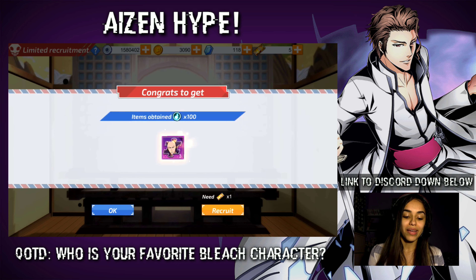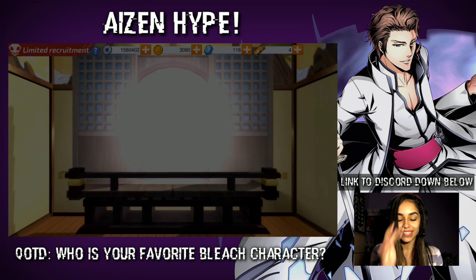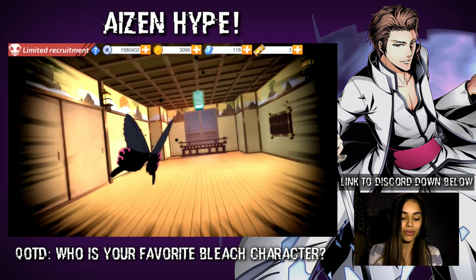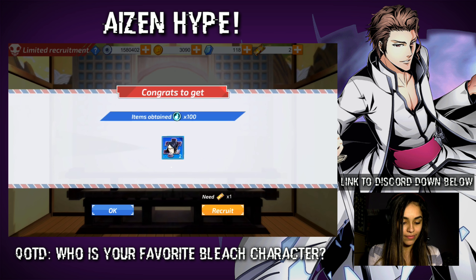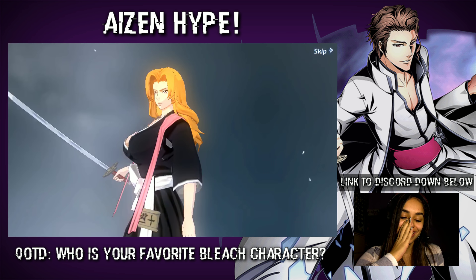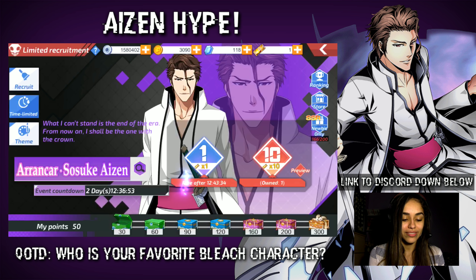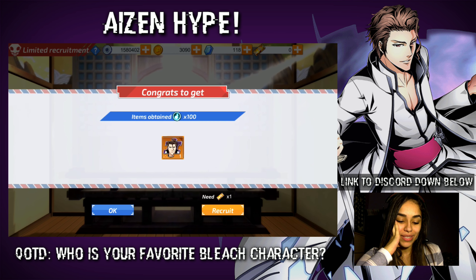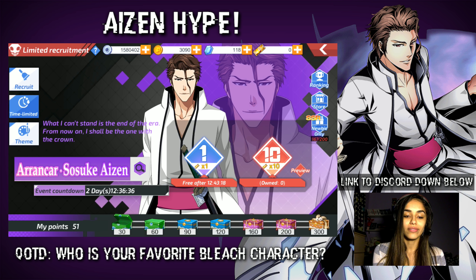I have two days to pull this Aizen, and I'm going on vacation soon and I won't be able to make a video while I'm on vacation, so if I could pull him in this video that'd be nice. Otherwise I would just have to pull him off camera, or at least I'll record my summons but I won't be able to record myself. Three more tickets — SSR, please. I spent all these tickets and only got the one guaranteed. Rangiku, why? I don't need Rangiku; I don't even think she's a bond for any of my characters. It's looking like a GG — I'm not getting Aizen today.